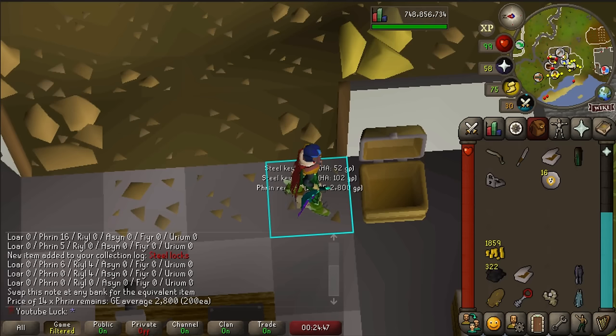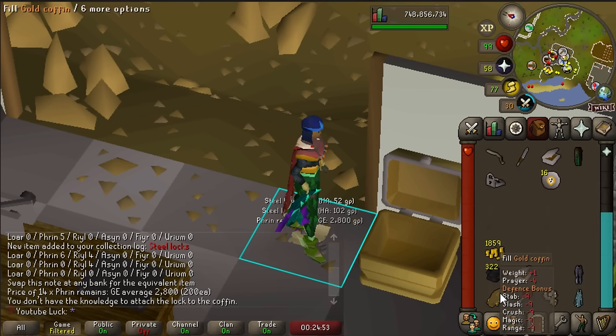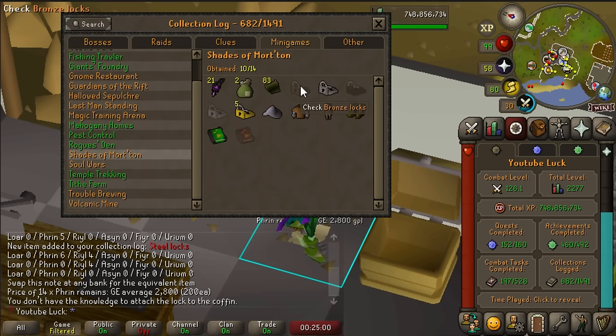That's one down! The best thing about these locks is - wait, just kidding. You actually only need the gold ones. For some reason they made all these different tiers of locks, but you don't need to start from bronze and work your way up, so there's literally no point in going for any of these four lower tier locks. They're just completely collection log fodder - I kind of hate them.